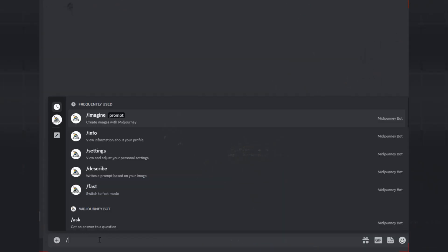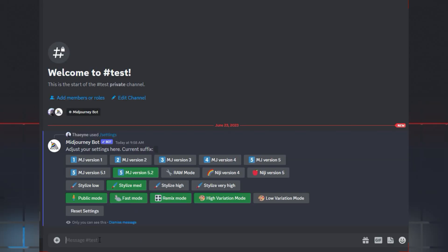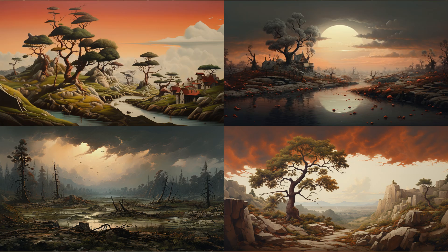It was released on the 22nd or 23rd of June 2023. The 5.2 seems to be the current default now and you can check it in the slash settings. So if you don't give any version to your prompt, you will get this new 5.2 style. Let's take it for a test drive with a landscape in aspect ratio of 16 to 9 with a seed number of 777 so we can compare all the other settings better later on.